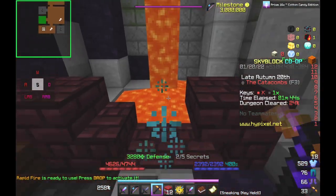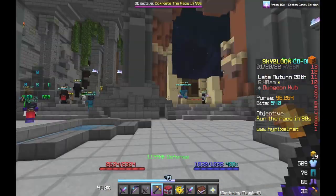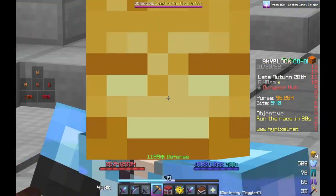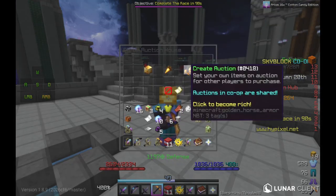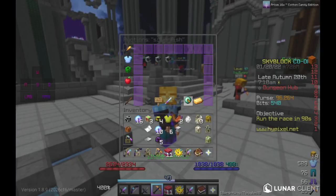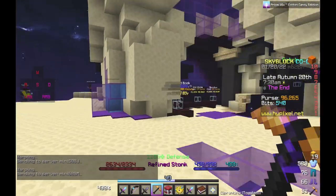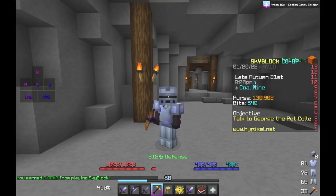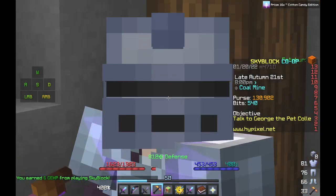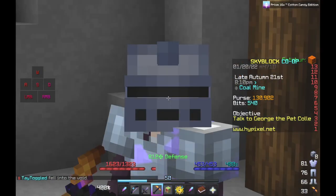You can see I'm able to Stonk through so many things, and this could cost millions — tens of millions — for how good it is, but it really doesn't. If you look on the auction house and filter to legendary Silverfish pet, it's 1.1 million coins. And if you go to the End, you can buy a Stonk for 500k. So this strategy costs around 1.6 to 1.7 million coins total.